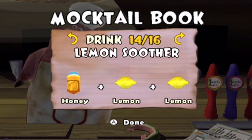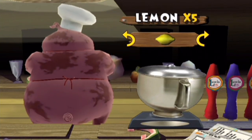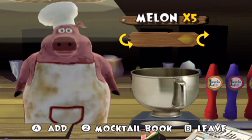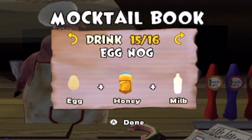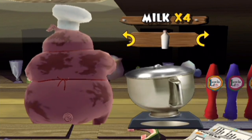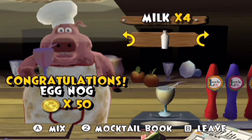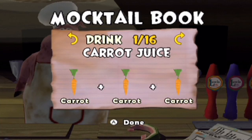Next up we have lemon soother — a jar of honey and two lemons. We got a new drink. When life gives you lemons, apparently that results in us getting a lemon soother. Refreshing, and probably sour too — not that that's a bad thing. Next up we have eggnog — it's supposed to be the only mocktail in the entire game that requires eggs, actually. Refreshing, especially for the holidays which are coming up real soon — about two months until Christmas, which is usually when eggnog is actually relevant.